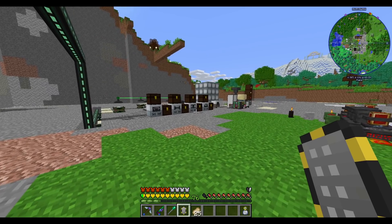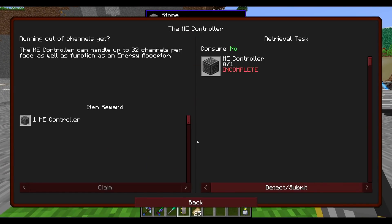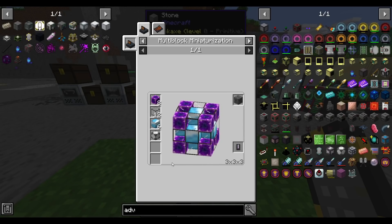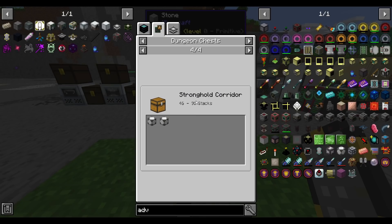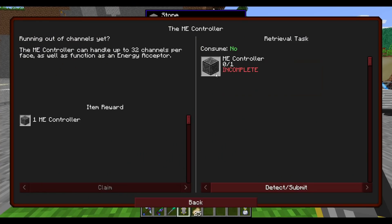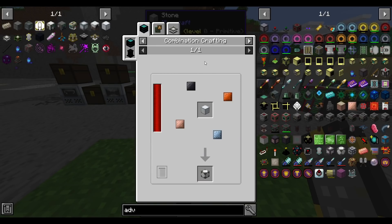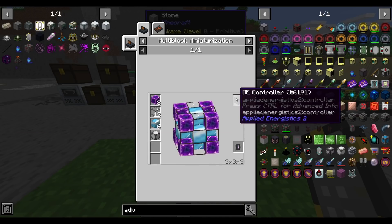Hello everyone, this is Jimmy and welcome to episode 16 of Multi-Block Madness. Today I'd like to get into Applied Energistics. At the very end of last episode we went looting in the nether for these advanced machine frames — they come out of nether fortress chests most of the time, though there are some other sources. Now that we have those, we're about ready to start the process of making ME controllers.